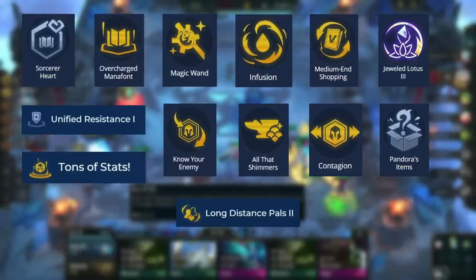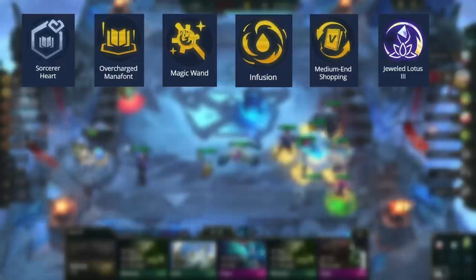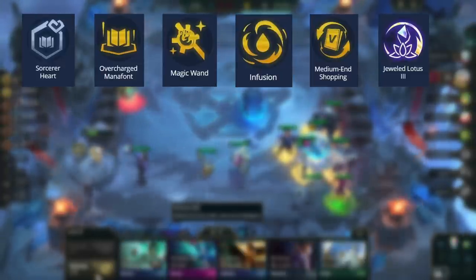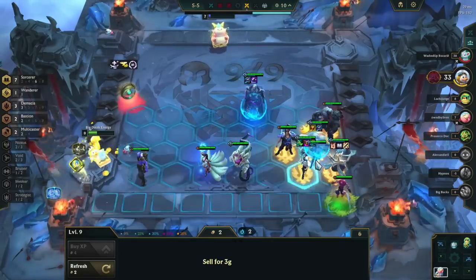The best of those augments are Sorcery Heart or Crest, Overcharged Manafront, Magic Wand, Infusion, Medium End Shopping, and Jeweled Lotus.